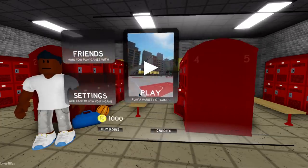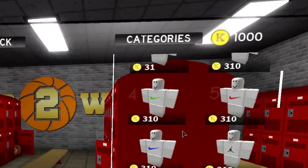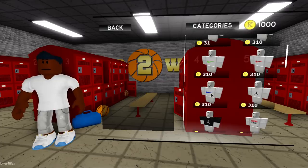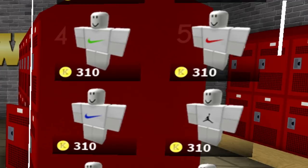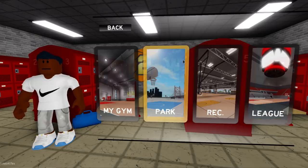You can play with your friends, customize your apparel - don't tell me I have to buy this. Wait, they start me with a thousand coins though. Look at these Nike shirts. I can go to the gym, the park, the rec, the league. My fans want me to go to the gym, but I'm gonna go to the park.